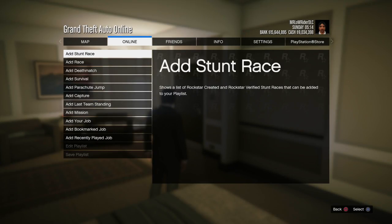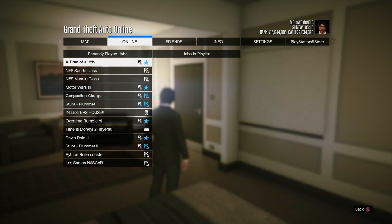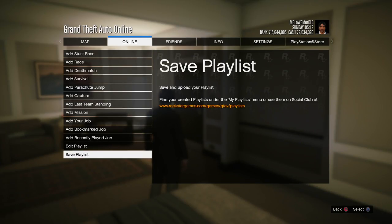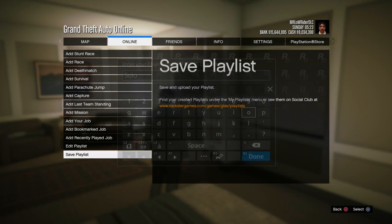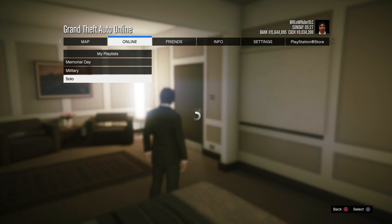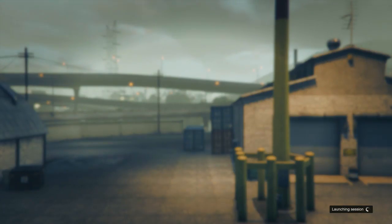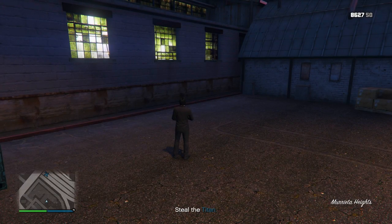Then what you want to do is create a playlist with one contact mission. In case you're curious how to add a contact mission to a playlist, the easiest way is to play it first and then simply quit. So you can load up a mission like A Titan of a Job and you don't even have to play it — as soon as you start it up, you can just hit Find New Session and you're good to go. Once you're creating the playlist, you'll be able to add the mission under Recently Played Jobs, and that's the only one you need to add. So I've basically just created this playlist, titled it 'Solo,' and added A Titan of a Job — that was the only thing we ended up doing there.